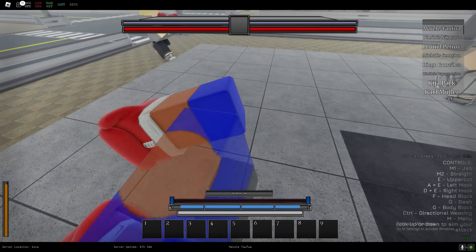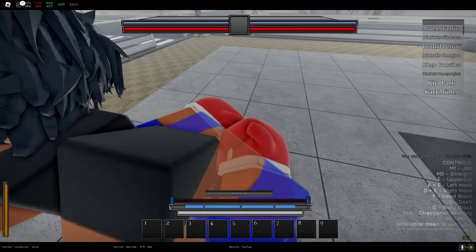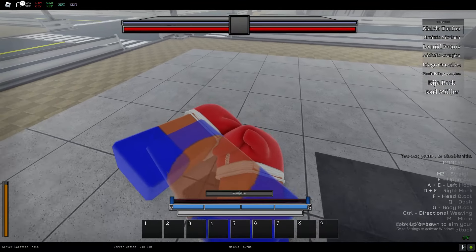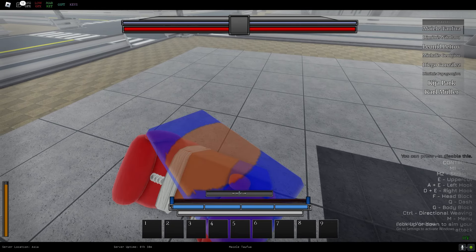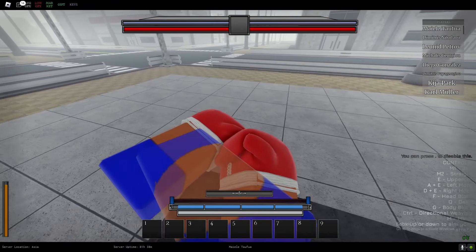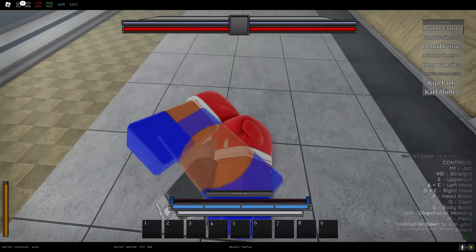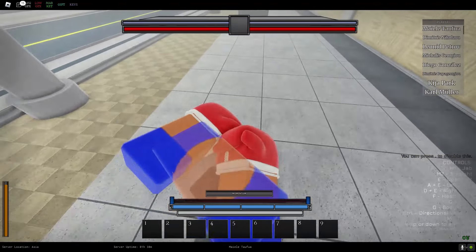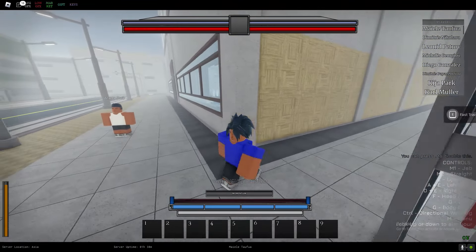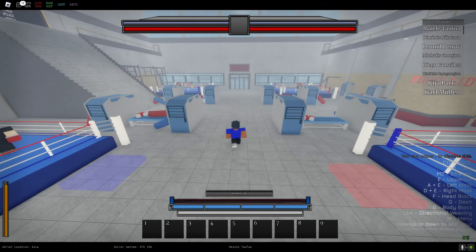You can do an uppercut, and for a combo you can do a left hook like this. We've also got head block by pressing F. You can dash by pressing Q, do a body block by holding G, and weave by pressing Control. You can also look up or down to aim your punches — look down for a body punch, look up for a head punch. Body, head, hook — just like that.